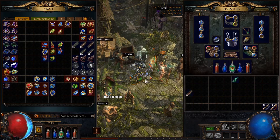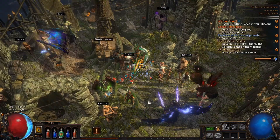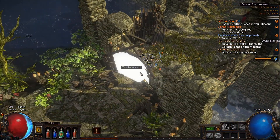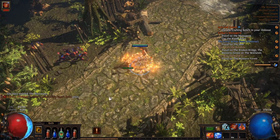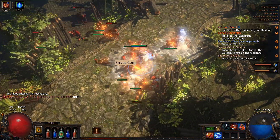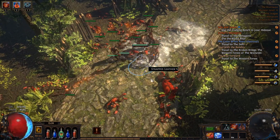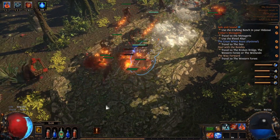My inventory is a bit of a mess. Your stash tabs are used for more than just one character — any characters within the league can access the tabs. We're in Act 2, going to the Riverways first. We lost all our zombies, probably because we unequipped a gem. They do take a little mana to resummon, so we've got our five zombies back up. I'm going to pop a pot to restore some mana and push through this map.